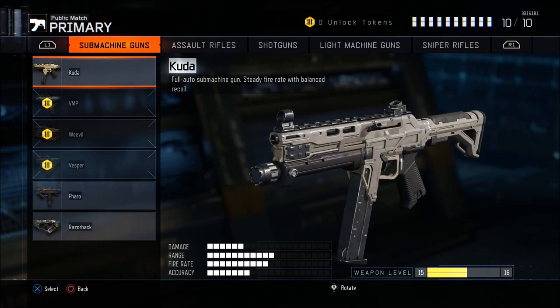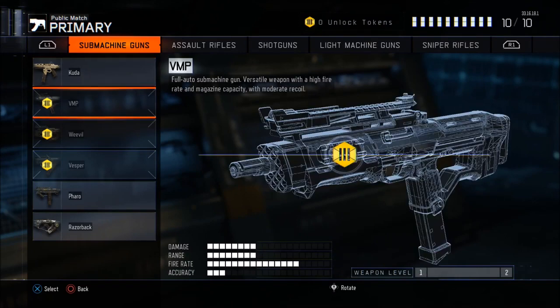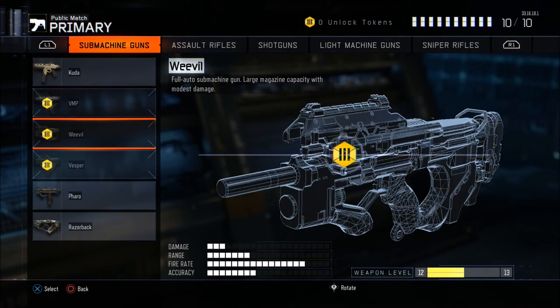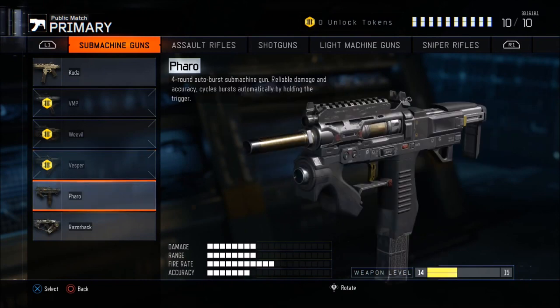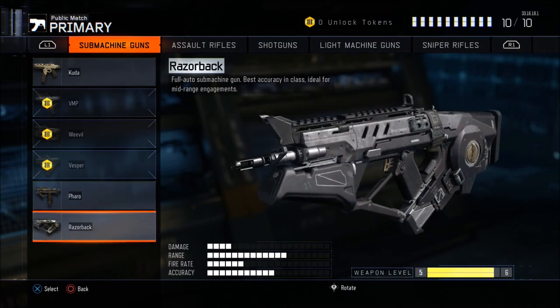We got the Kuda — full auto, reminds me of the MP5. The VMP — super cool gun, shoots pretty good, super fast with moderate recoil. The Weevil — full auto submachine gun, pretty much reminds me of the P90. The Vesper — highest fire rate in the class, a good gun but not the best in multiple enemy engagements because you run out of bullets super quick. The Pharo — four round auto burst, and this one is especially good. The Razorback — the best gun from the beta, they made it a really high unlock.